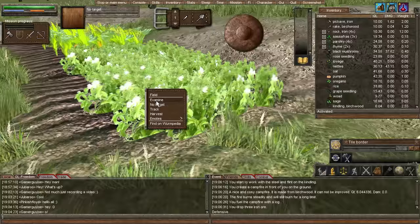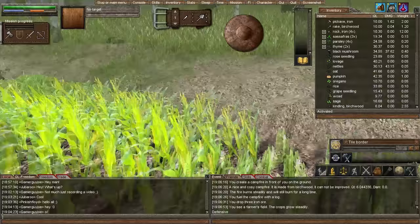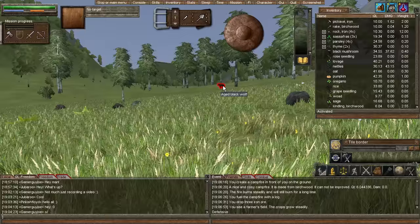I got crops growing here — let's examine them. The crop grows steadily. I did rake those before the episode, so that's why. What should I do now? Maybe I want to plant a house now. I think a house right over here would be cool, overlooking this area. I think this view is beautiful.